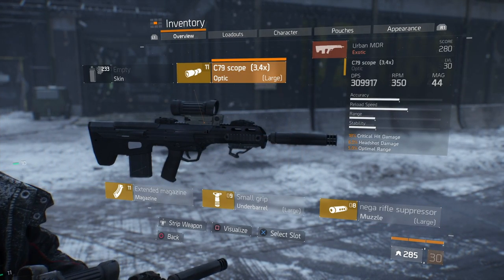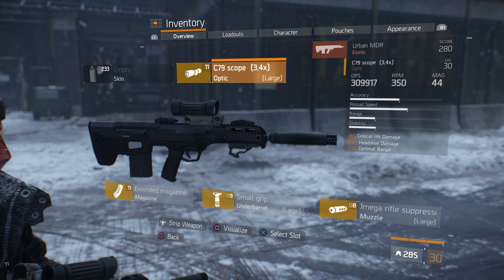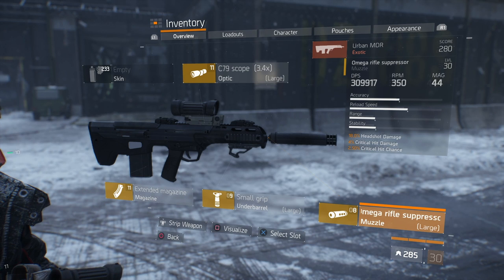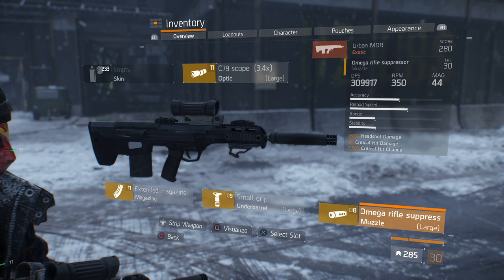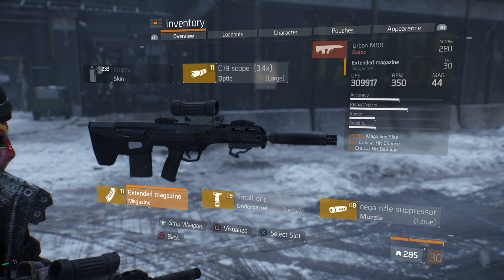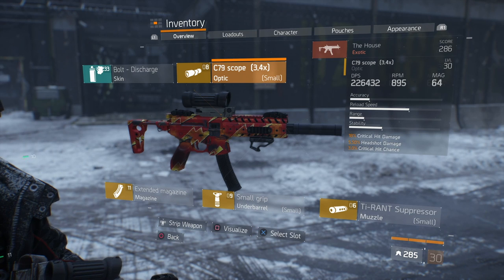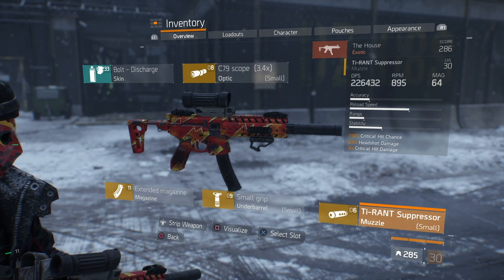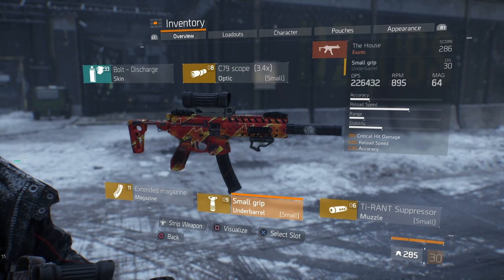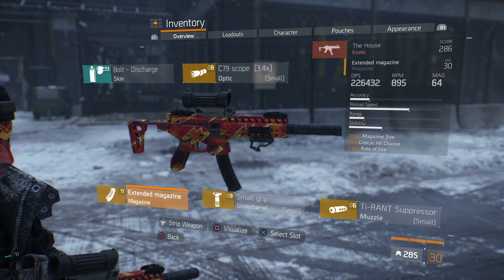The Urban MDR is modded with a C7-9 scope with critical hit damage, headshot damage, and optimal range; an Omega Rifle Suppressor with headshot damage, 4% critical hit damage, and 2.5% critical hit chance; a Small Grip with critical hit damage, accuracy, and stability; and an Extended Magazine with magazine size, critical hit chance, and critical hit damage. For The House, I'm running critical hit damage, headshot damage, and critical hit chance; a Tyrant Suppressor with critical hit chance, headshot damage, and critical hit damage; a Small Grip with critical hit damage, reload speed, and accuracy; and an Extended Magazine with magazine size, critical hit chance, and rate of fire.